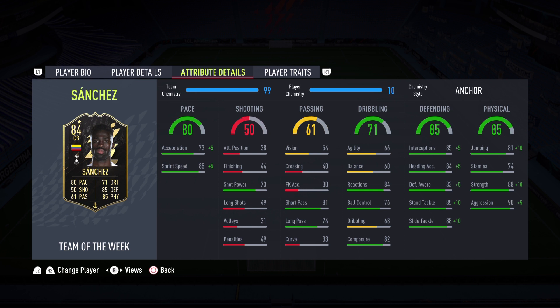Reactions are fantastic, heading and blocking are pretty good, standing tackle, interceptions, and defensive awareness are standouts as well. The sliding tackle — I didn't slide that much; I was more testing the side-to-side movement, agility, and balance, and he didn't do as badly as I thought. Strength and aggression are obviously the biggest pros.